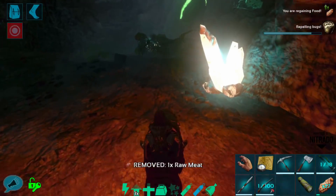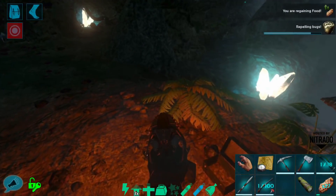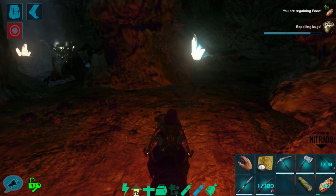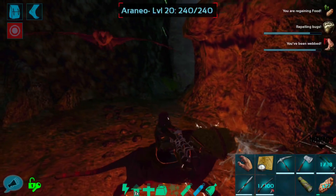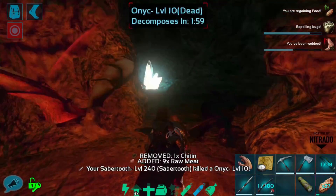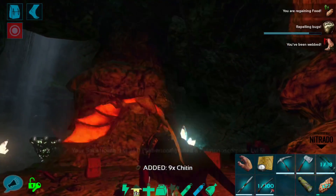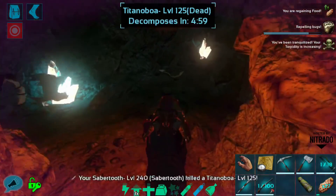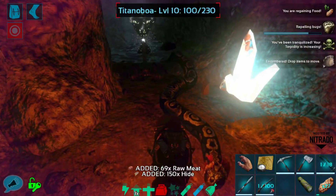I would have preferred a Megalosaurus over an Arthropleura tame today, but I will do the Arthropleura tame. Definitely not finding one, so let's go ahead and kill all of this stuff. There might be some Arthropleura back behind, because there is kind of a little area back behind the artifact where they really like to hang out, and so that's probably a good place to start looking. I might grab the artifact while I'm in here. I'm more interested in the tame than the artifact at the moment.